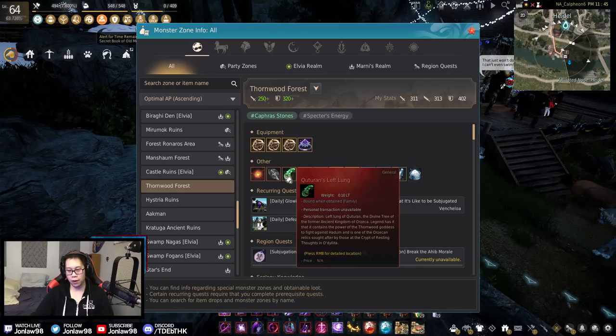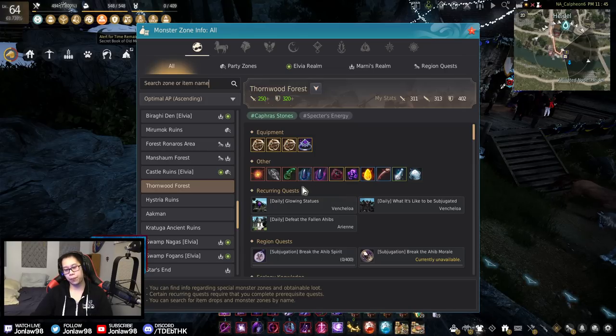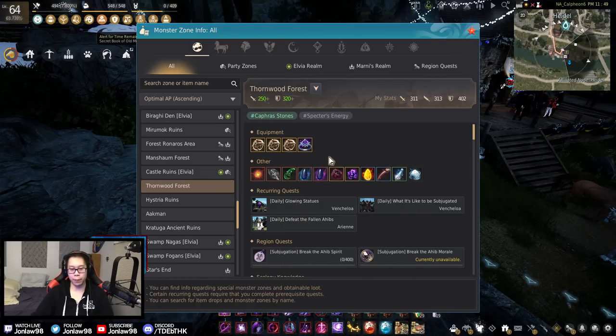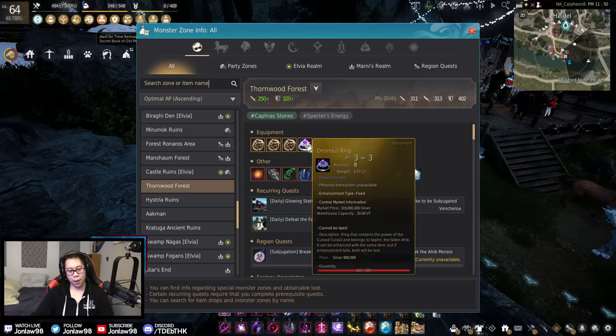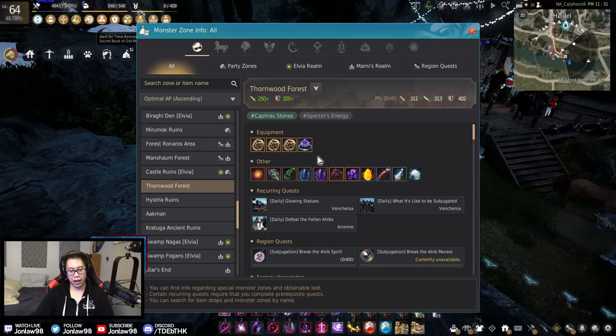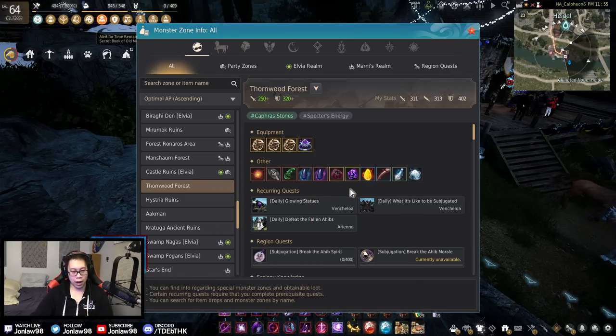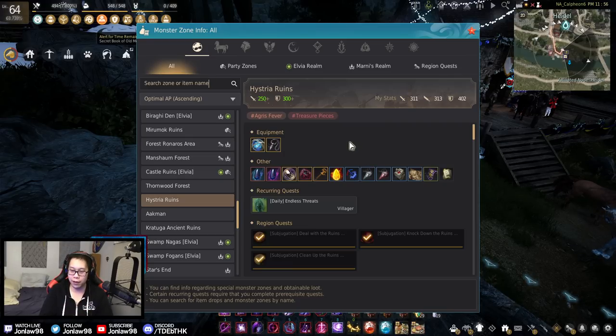Thornwood Forest — if you're going for the left lung which is the Orzeka helmet piece, this is probably the only place within the 250 AP range to get it relatively easily. If you're super geared and want the helmet piece, Ash Forest is the place to be. The ominous ring drop rate is pretty low so expect to grind a lot. You get maybe one leaf every one to two hours here, whereas Ash Forest gives maybe two to five an hour — but that's a gear difference.